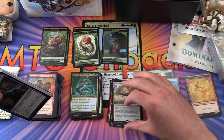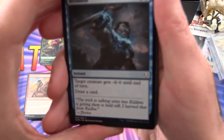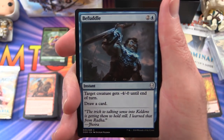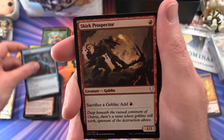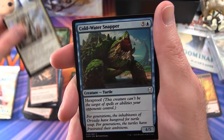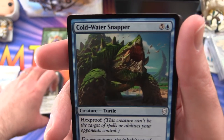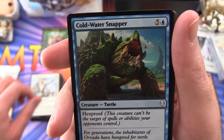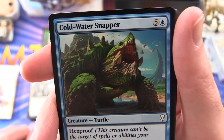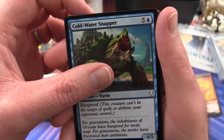I can't complain too much - there are some good pulls, those mythics are nice - but come on, we need something more, give the viewers something fantastic! Pack 9: Befuddle, Skirk Prospector, Sergeant-at-Arms, Coldwater Snapper. Kids, don't let your turtle out, because this is what he'll turn into - he'll go down in the sewers and either fight crime or turn into this massive beast.